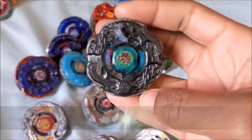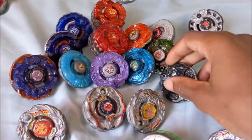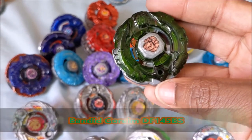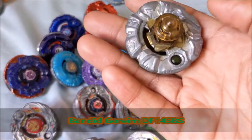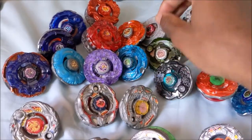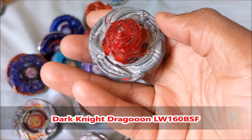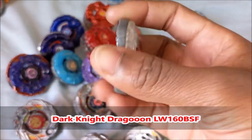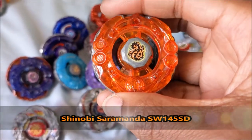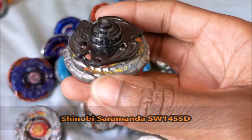We have Berserker Bergerados SR-200 BWD — the big white defense. Bandit Grime — the face ball broke like a few days ago, sadly — DF-145 BF. We have Dark Knight Dragoon LW-160BSF — really cool performance. This is Shinobi Saramanda, one of my favorite 0G bays, SW-145SD.